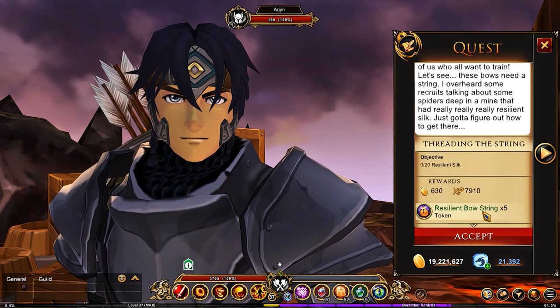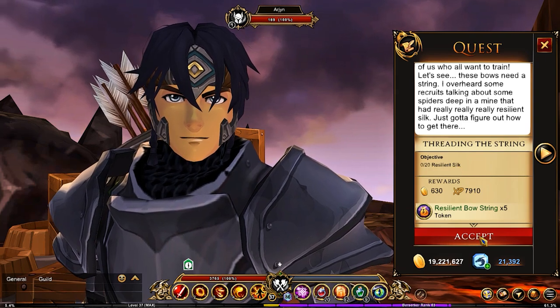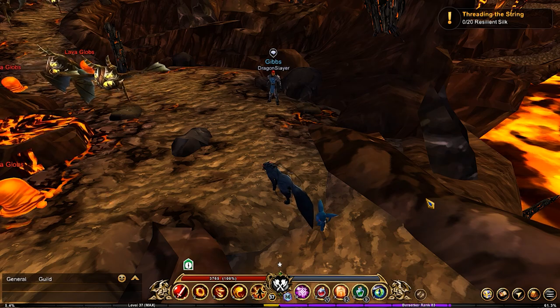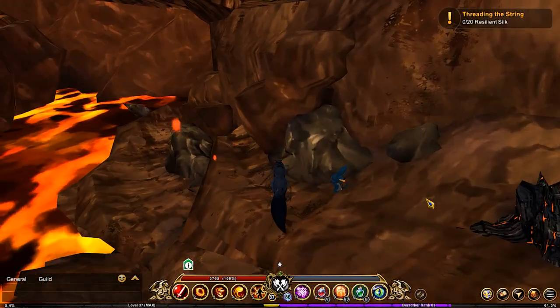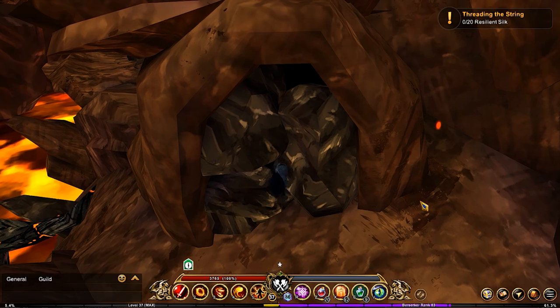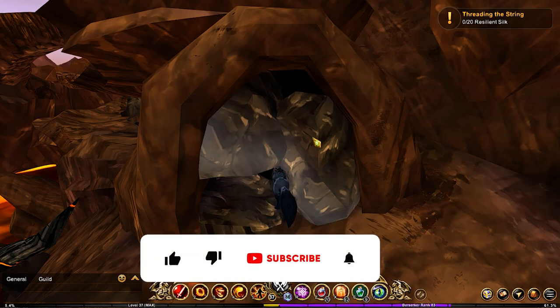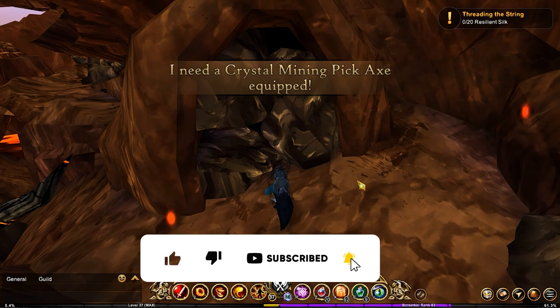Now we need some resilient bow strings, so we're going to be needing the resilient silk. There used to be a shortcut to this map, but unfortunately that shortcut does not work anymore, so now it's manual. You need to come down here to the rocks, and it says you need a crystal mining pickaxe equipped in order to break through and get access to this location.